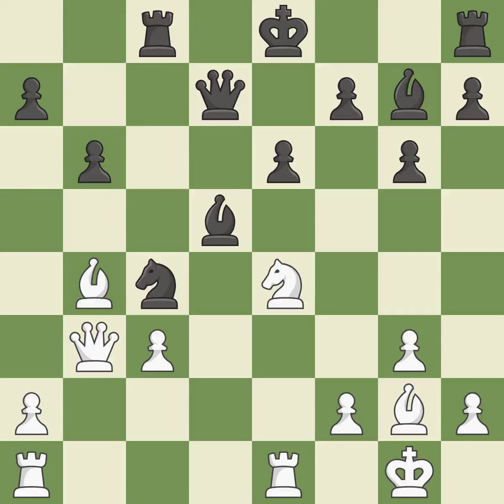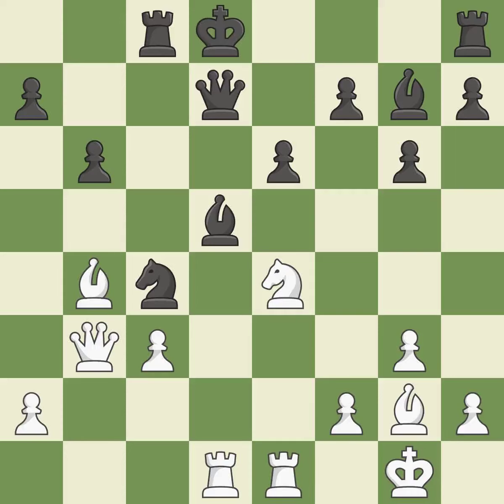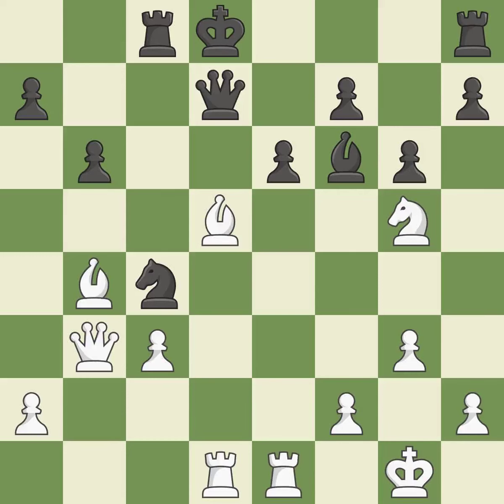This permits the opponent to pin a bishop — it is an inaccuracy. This pins the bishop, which restricts its mobility. This is the only good move — it is a great move. The best choice is this one; it is ideal. This offers to exchange pieces of equal value. This threatens to win the queen; it is good. This misses a chance to advance a rook from its starting square — it is incorrect. This wins the queen — it is a great move.